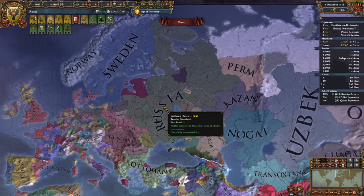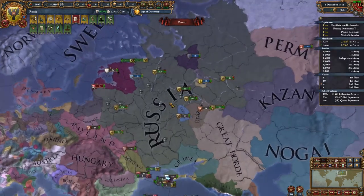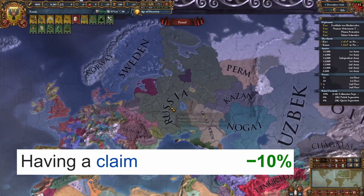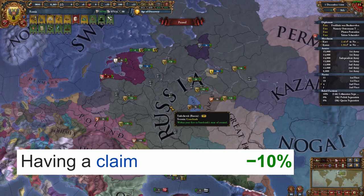Finally, and this truly won't count, but as Russia you get a lot of buffs to fabricating claims. Having a non-permanent claim on a province is also the same as 10% CCR. As such, with basically minimal effort and just following the main line of Russia, you can pick yourself up to 80% CCR on things you care about, and 70% passive.